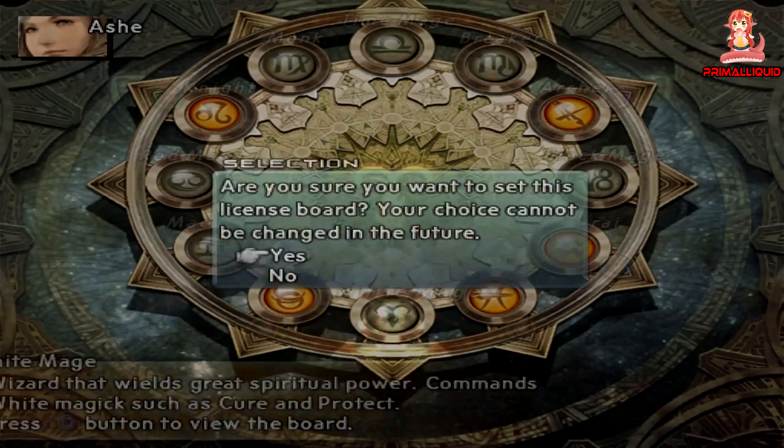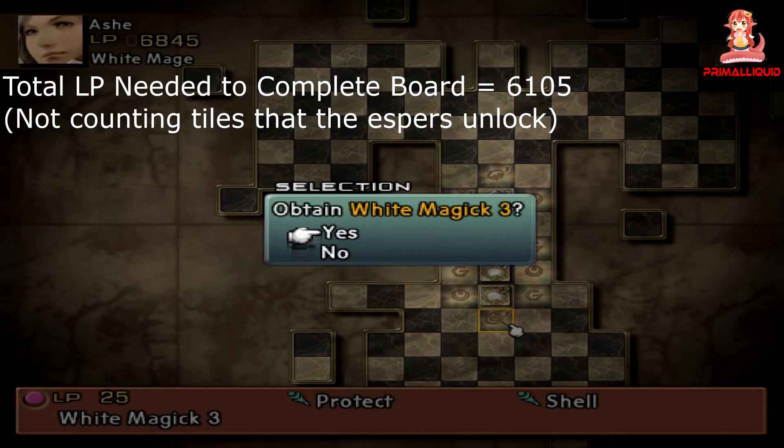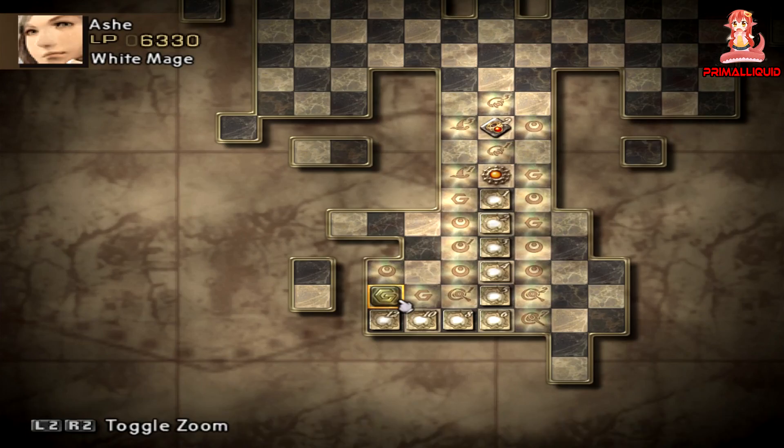What's going on guys, I'm Primal Liquid and welcome to my job guide for Final Fantasy XII The Zodiac Age. In this video we're going to be taking a look at the White Mage. The White Mage is a staple in pretty much every Final Fantasy and this one's no different. The White Mage will be your main healer throughout most of the game, as well as having access to some buffs and later on gaining access to Holy.